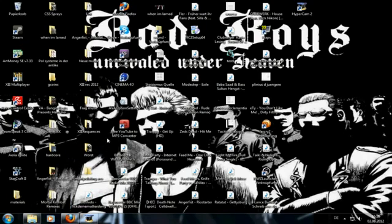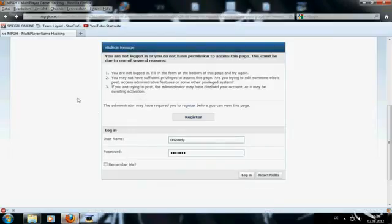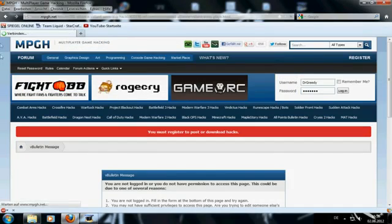Hey guys, today I'm gonna show you how to add guns, despite the fact that the last update from GameGuard or AEA blocked off most programs like Cheat Engine or similar programs from A4R. I will show you an option how to bypass it and how to add guns basically. What you need to do is go to the MPGH forum — I will post the link in the description.